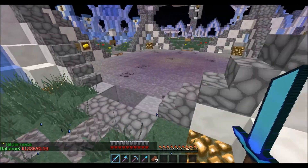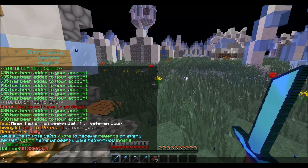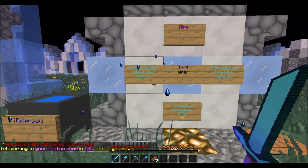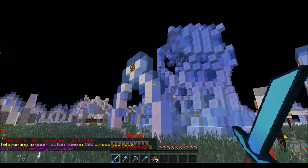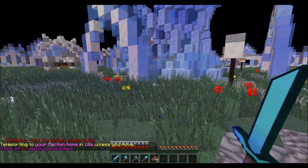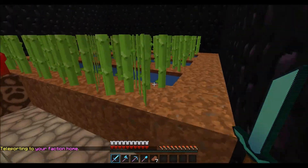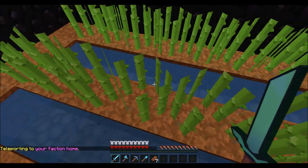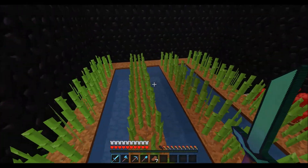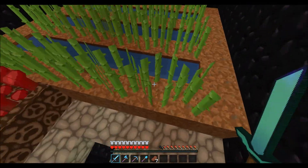I've got some huge money in the bank right now — pushing 123k, pretty fantastic. Let's go check out my base: F home. I'm going to go ahead and move into my faction space and let you guys see it. Pretty fantastic — I've got some obsidian, sand, and everything, pretty well protected. It's really far away, you've got to run like 8,000 blocks.